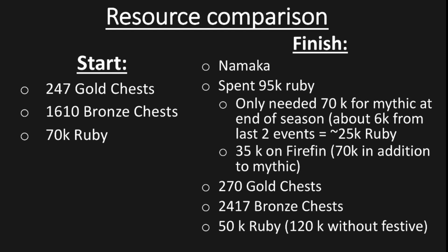Once the super sigil chests were released in the last two weeks of the season, I spent 95,000 rubies to unlock Namaka. If you factor in the sigils I would have earned in the last two weeks — roughly about 6,000 with estimation — that would have saved me 25,000 rubies, so overall it would have cost 70,000 rubies for Namaka alone.